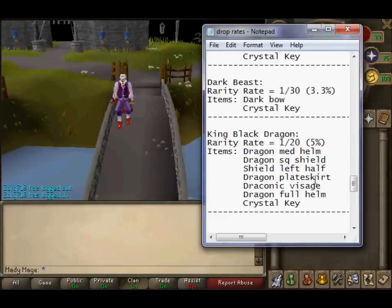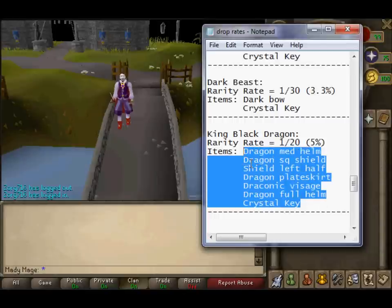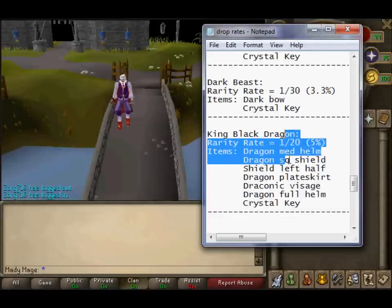King Black Dragon — this one has a lot of drops: Dragon Med Helm, Dragon SQ Shield, Shield Left Half, Dragon Plate Skirt, Draconic Visage, Dragon Full Helm, and Crystal Key. It's a 1 in 20 rate and 5%. That's pretty good, but the more items on the list, the harder it is to get the one item you want — so if you're looking for a particular item, who knows how many kills it'll take.